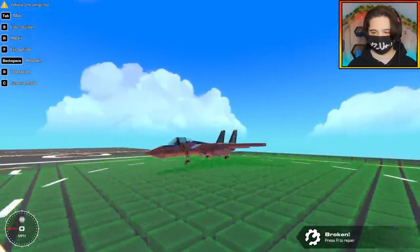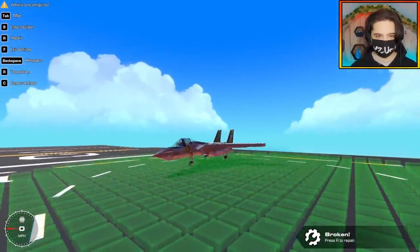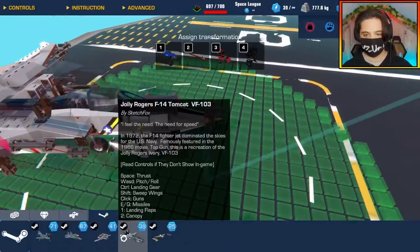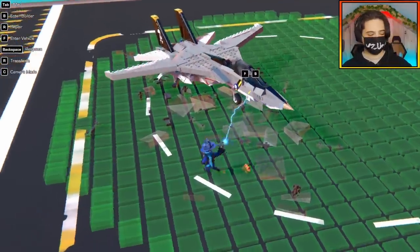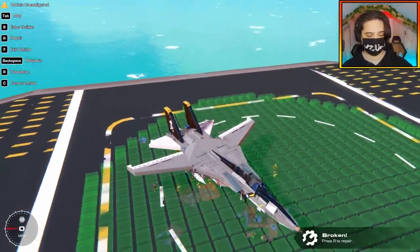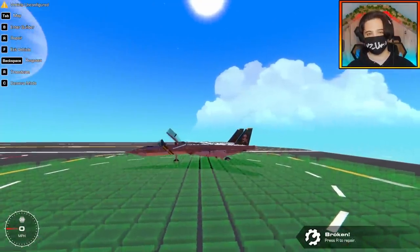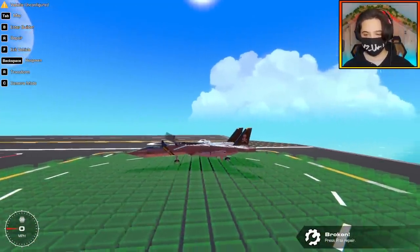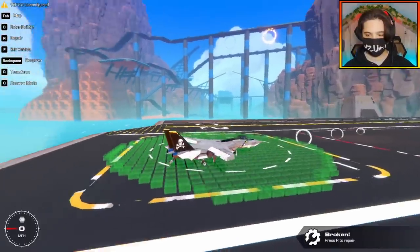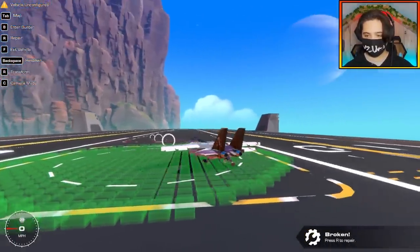Up next we have this really impressive F-14. The vehicle is actually unconfigured so let's see who this is by. This is the Jolly Rogers F-14 Tomcat VF-103 by Sketchfox. I feel a need for speed inspired by Top Gun of course. Not many aircraft builds actually have canopies that work - I just want to test that out. I don't know why that tiny little detail just adds so much to a build. Oh, we got a tail hook too - when I pull the landing flaps down, I also have a tail hook.